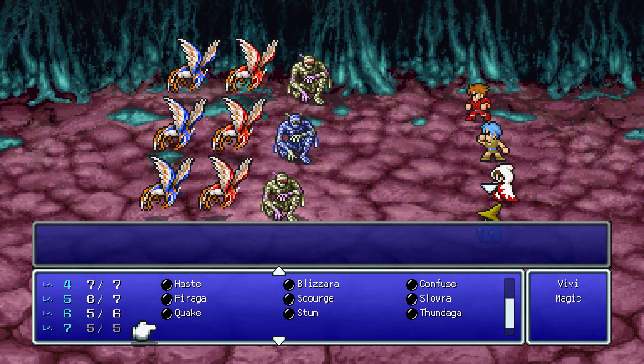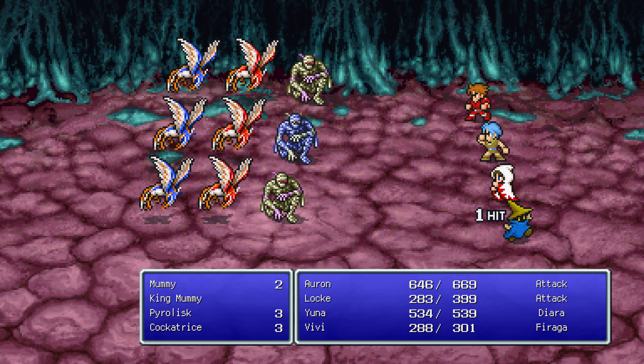Let's go big with VB. I shouldn't have used Fyraga. They have such low HP that it might still get the job done, but that was not ideal. No petrification — we really got away with that.